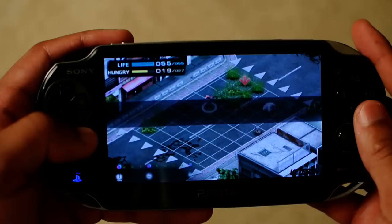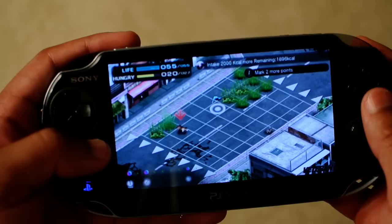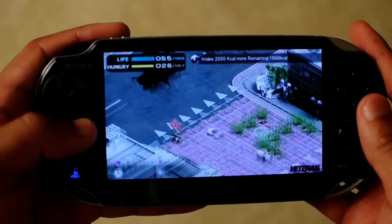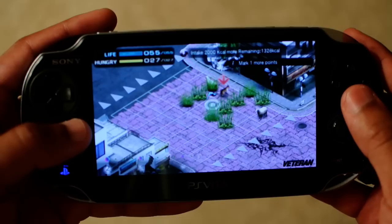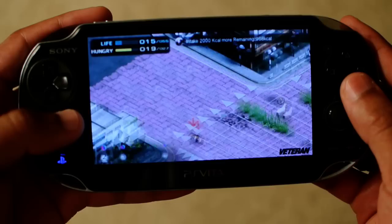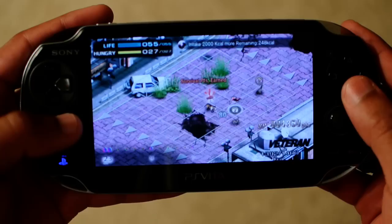Now I have to intake 2,000 calories or more. I sneak up on this rabbit — got him. There's my calorie meter down at the bottom. He ran away. The sheep is fighting back! That sheep had my number, but its friend here... he's coming back! Your health does regenerate, so that helps. This district is now mine, which means I can mate if I want to — I just need to find a suitor.